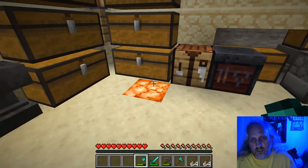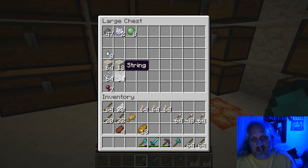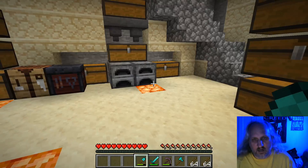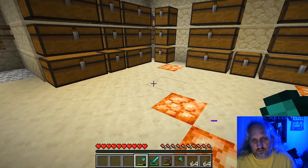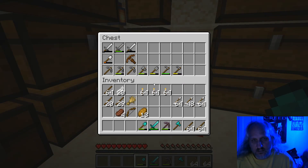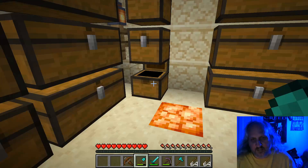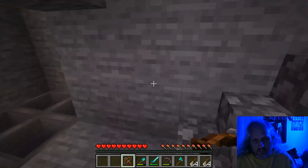Now I need to make a bow. Do I have any string? I do have string. We're going to make a bow, and then we're going to look at some enchantments we can use with our bow. Actually, do I have a crossbow? A crossbow might be better. I do have a crossbow! The question is, does a crossbow take regular arrows? Let's go find out.